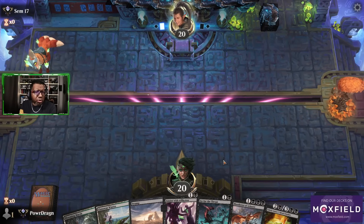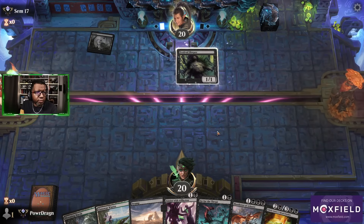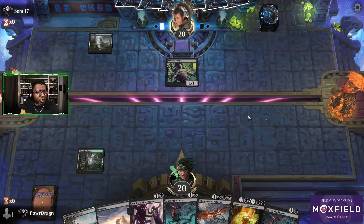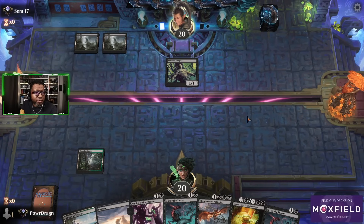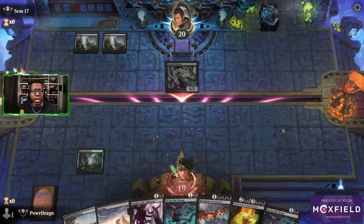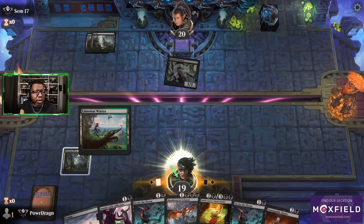I'm going to assume this hand's a keeper — I can't imagine we would be throwing this away for any reason. Old school mono black. Look at this. Evolve Sleeper — I ain't seen one of those in a minute. I think I saw somebody play it against me like a couple weeks ago, but it's been a while.